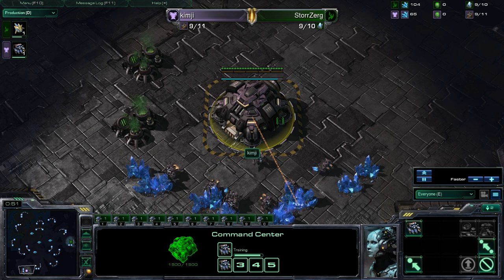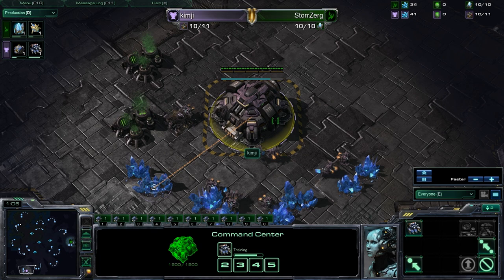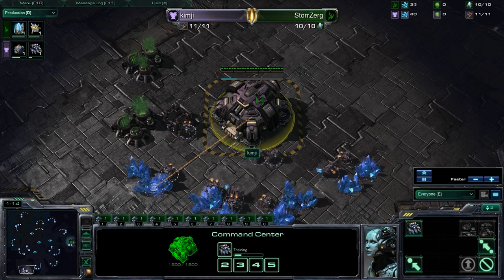Does the Spanishwa actually shorten into Spanshwa? Well, only when he adds Vile, so he's Vile Spanshwa. Storzerg, Green Protoss for George Mason. Down here we have Kimji, the Purple — pinkish purple — Terran for UMCP. So we have a TVP, pretty nice matchup.